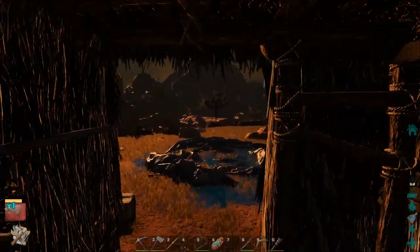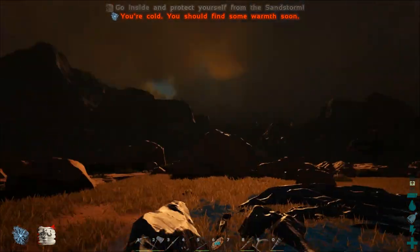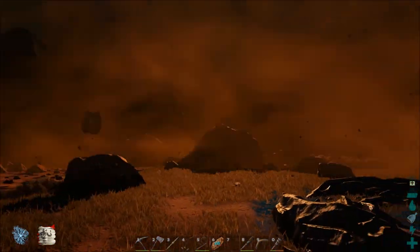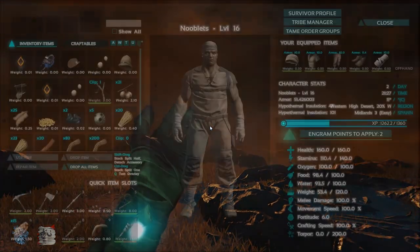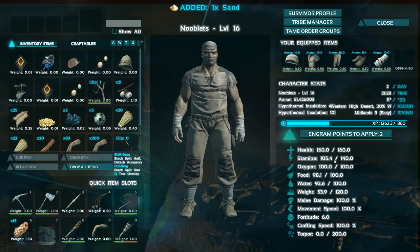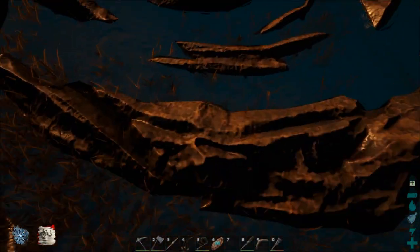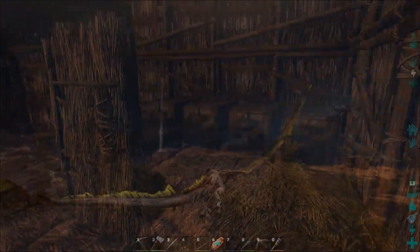A sandstorm's about to start so I'll go outside and show you what happens when you get caught in one. It does several things to hinder you — first it reduces your visibility, but later on you can make desert goggles to help you see through the sand. It also drains your stamina and the stamina of any creature you're riding, and it drains your water. So the best thing to do when one hits is just to go inside and close a door until it's over.